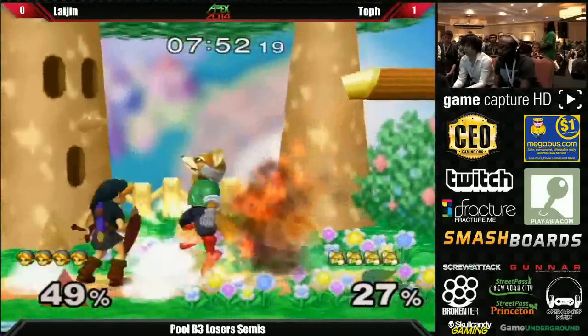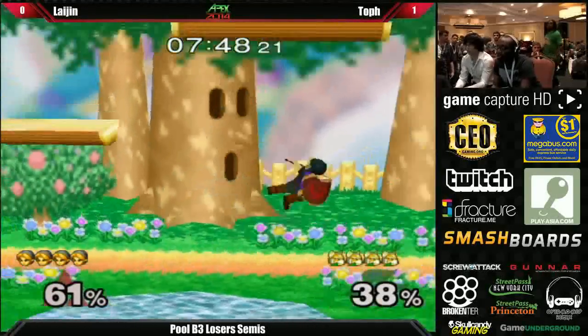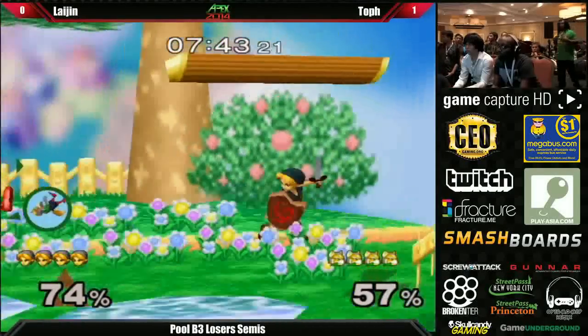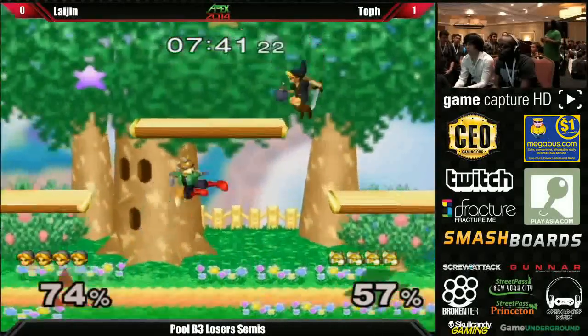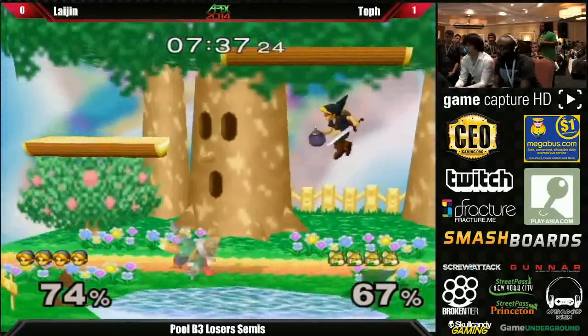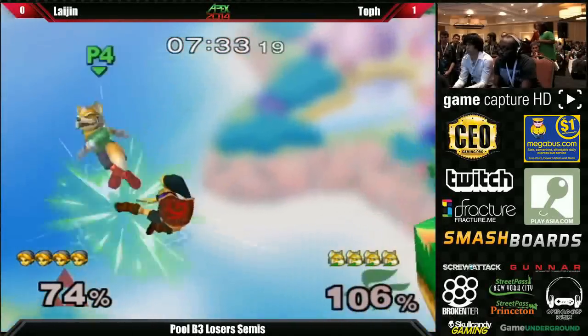Toph's starting off very aggressive this game, and Laijin counterpicking to Dream Land. I like this pick because he's not going to die quite as quickly, and he does have some recovery options — more of a wall to grapple to. Rather than on Battlefield where it's just the one corner, he's got more recovery options; he can recover from much lower this time around.